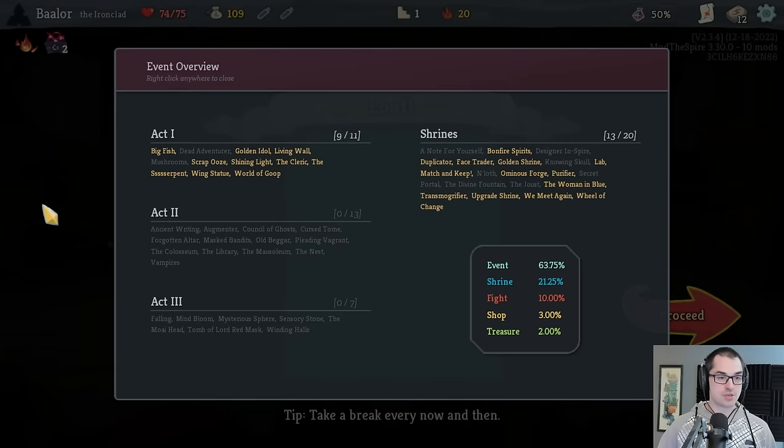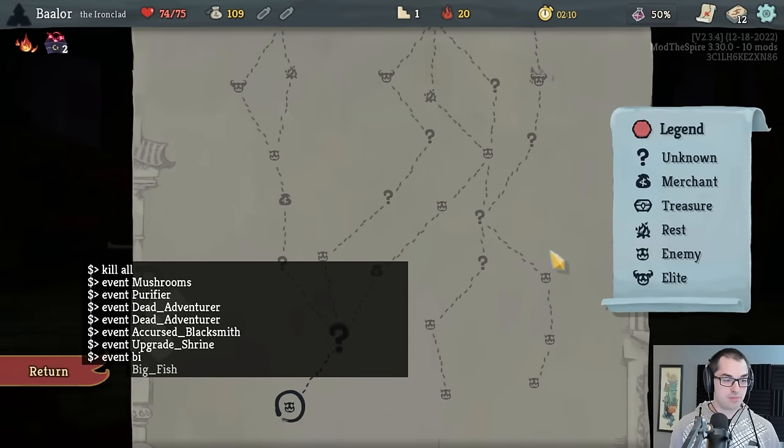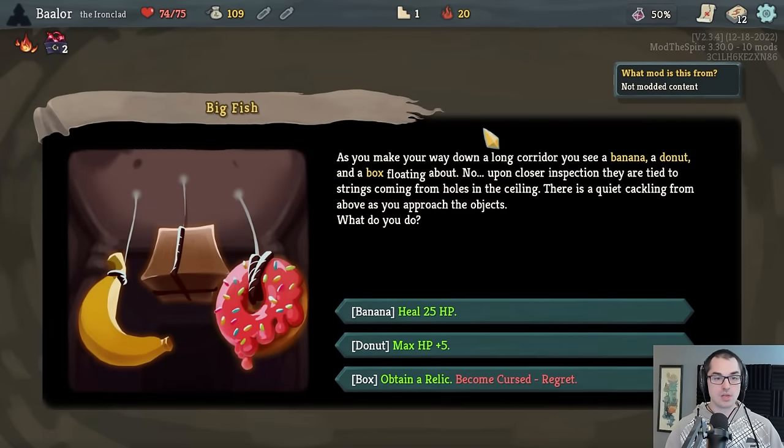Starting with Big Fish — a classic. As you make your way down a long corridor, you see a banana, a donut, and a box floating about. Upon closer inspection, they're tied to strings coming from holes in the ceiling. There's a quiet cackling from above as you approach. You're given three choices here, and all three are pretty useful. This is a classic example of option value — taking any one means you don't get the benefit of the others. You're offered a large heal, a bonus to your max health, or a relic in exchange for one Regret Curse.